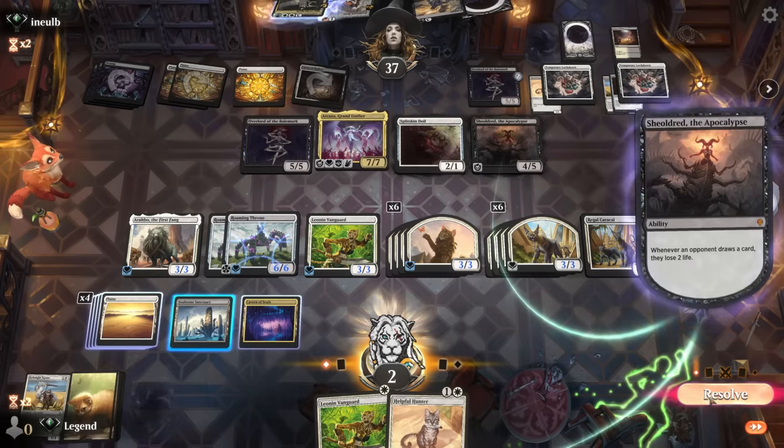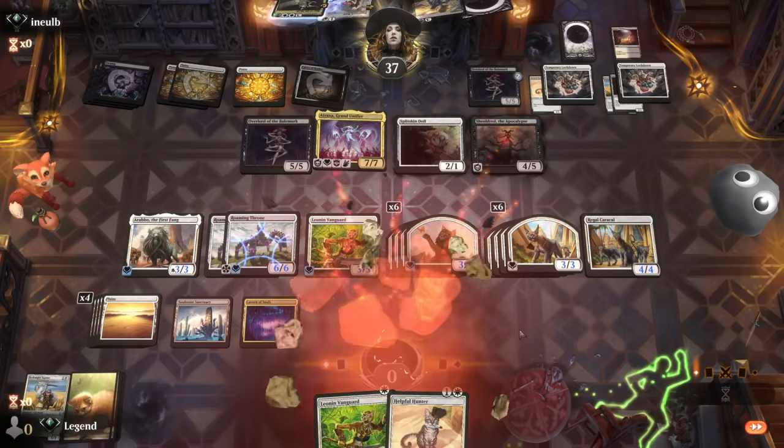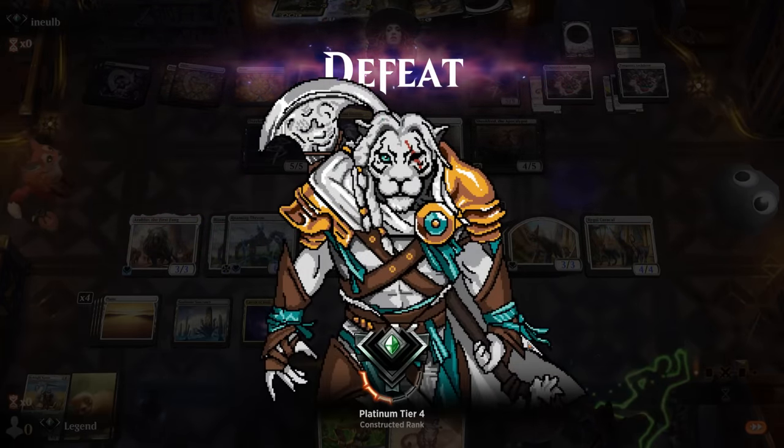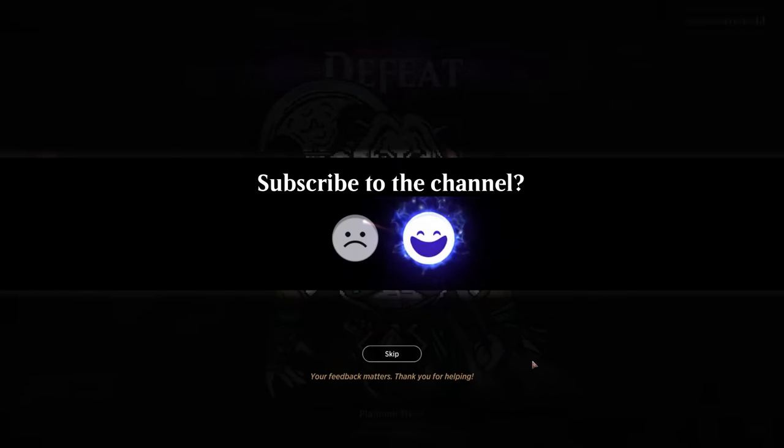Helpful Hunter also would have been kind of awkward in the face of Shield Roots. Had we played another Vanguard we actually would have been able to take an extra turn, but then we also wouldn't have been in a position to set up a good attack. On to the next one.